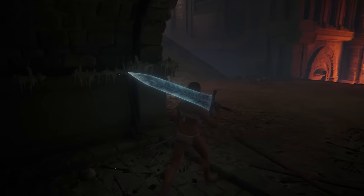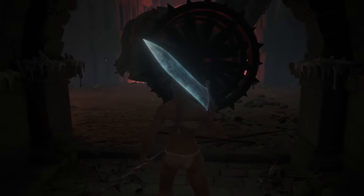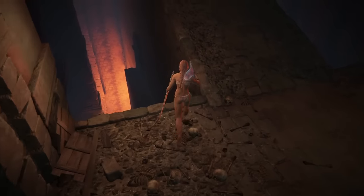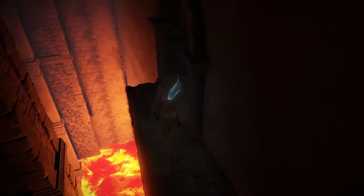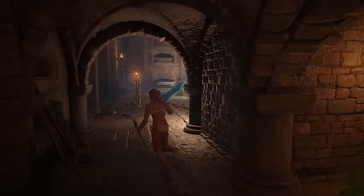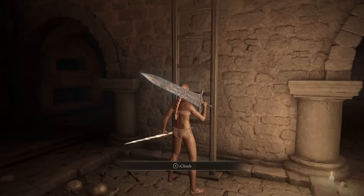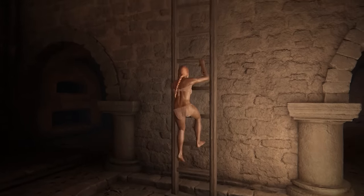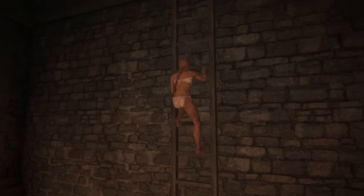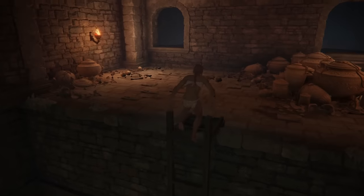Now that that's done, the chariot will come back down and go in front of us. We're going to let it do that, then go to our left and drop down onto this ledge. Go straight right — this is the area where we dropped down and fought the Bloodhound Knight earlier. You don't need to fight him again. Take this ladder up, and we're going back onto the wooden beams where we'll actually drop down onto a chariot and ride it down.